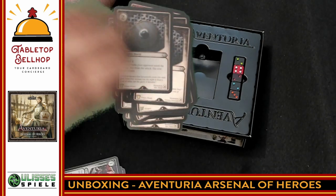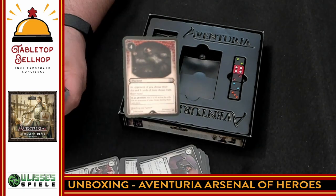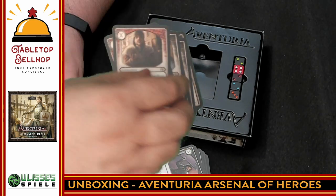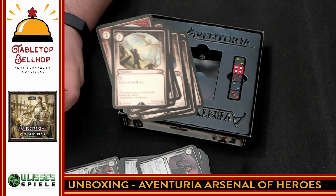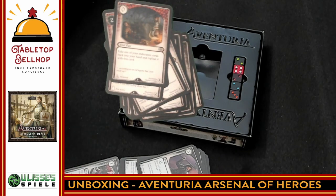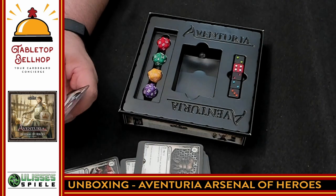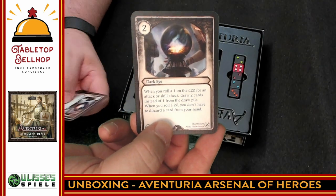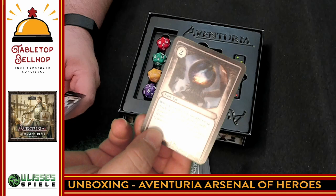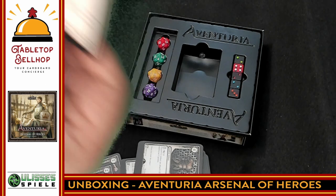Then we move into the Half-Elf Rogue's cards — the unique cards for the Half-Elf Rogue, the ones that none of the other characters have. Connection, Hidden Dagger, Taunt, Vigilance, Quilted Circle, Throwing Knife, Treasure Hunt, and so on. Then we have some new cards again — stuff we've never seen before. We have the Dark Eye, which is a huge part of the main setting of the game — they're kind of like Palantirs from Lord of the Rings. So we have Dark Eye cards, two of them. And we have the Alluring Bait cards — another brand new card.